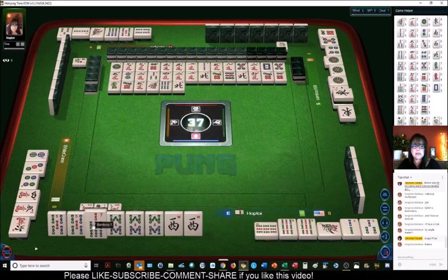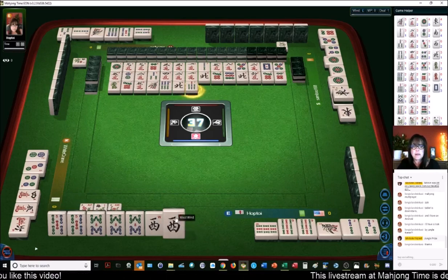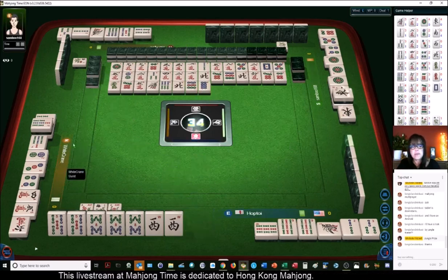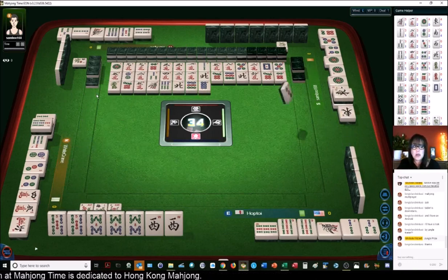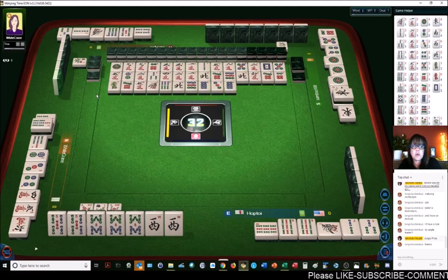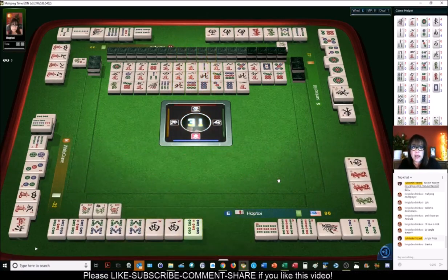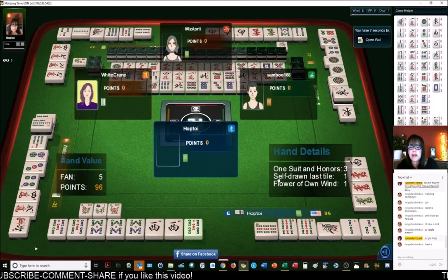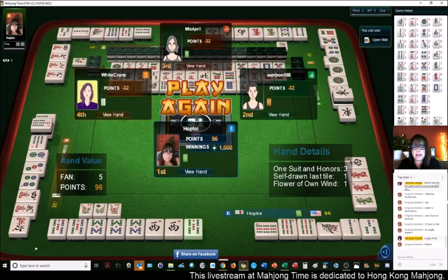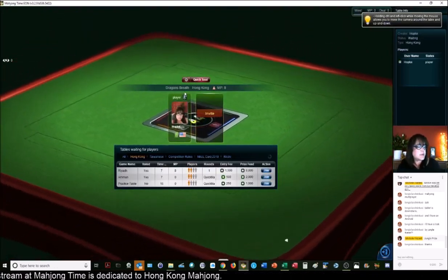We got a green dragon — let's get rid of the north. We're going to pung and discard the seven bam. We're ready to win on either a west or a five bam for a half flush. The player across from us has no value in their number tiles — they will not be able to win because they don't have enough score. Mahjong! This is a half flush with our own flower — we got five fawn. Half flesh, one suit and honors, self-drawn gets an extra point, plus our own flower.